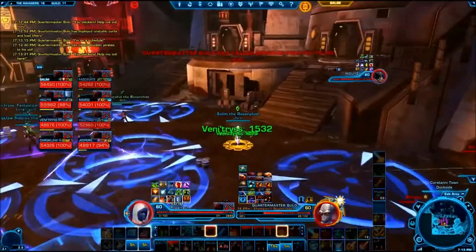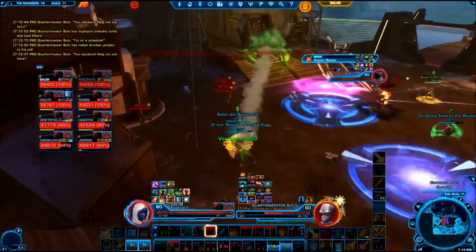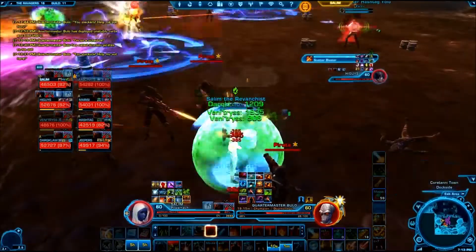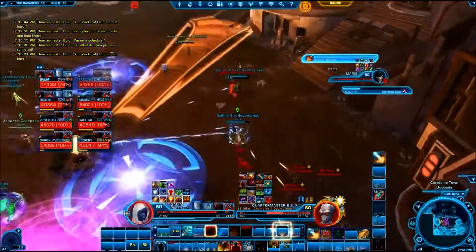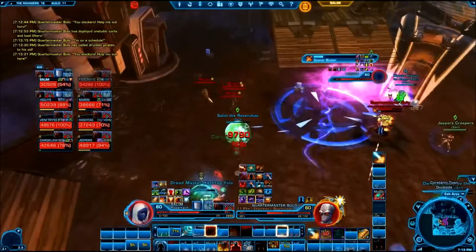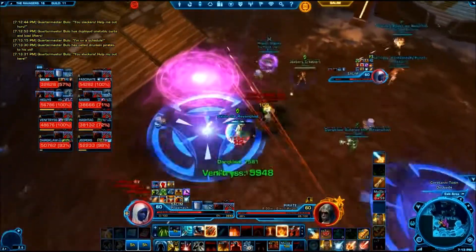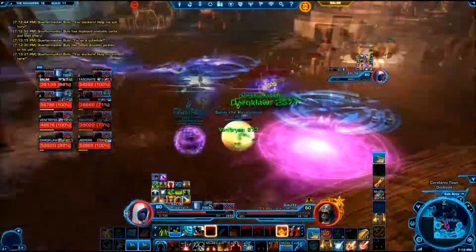The second pirate spawn is about to come, and Salim is already prepared by picking up beer. Planning ahead for these pirate spawns is the best way to make sure that they get on you as quickly as possible. Here you see he would like to take the adds to the close blue circle, but he has to wait until the cast is done so he doesn't walk into the Scatterblast and the other tank.